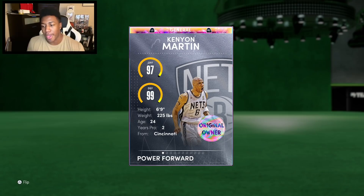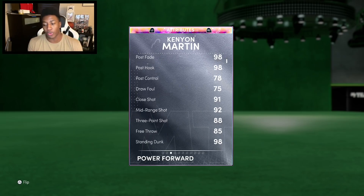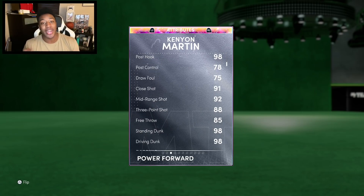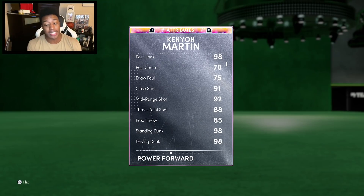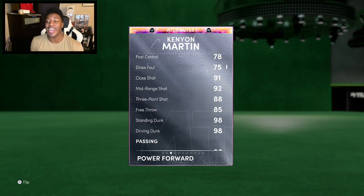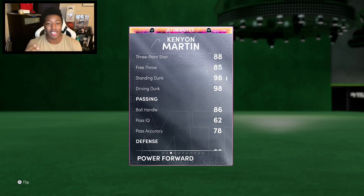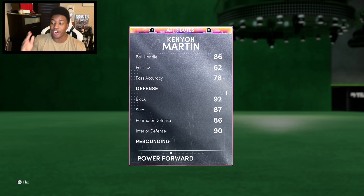Let's take a look at the stats: 97 offensive overall, 99 defense, 6'9". The major differences attribute-wise were the three-pointer — now an 88 instead of an 84, which can go up to 90-plus with coach boost. 85 free throw, 98 standing dunk, 98 driving dunk. He now has the ability to speed boost versus his Pink Diamond, which couldn't at the time. 92 block, 90 interior defense, 86 perimeter, 87 steal.